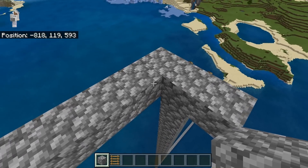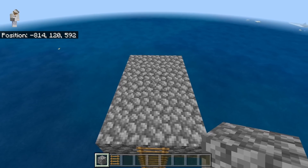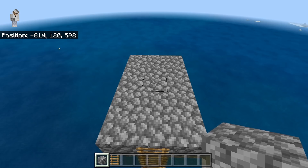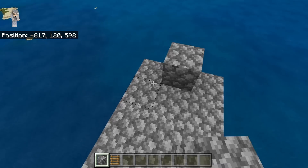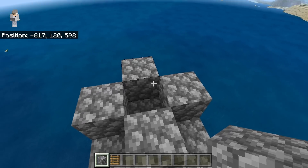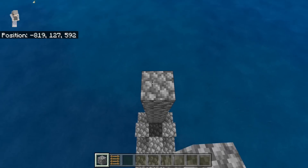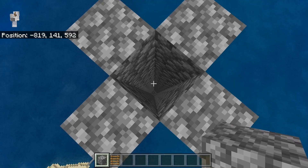Now just fill in the platform. After you have made this platform, then you're going to take some solid blocks and place down four. Then extend each of these sides up until they're a total of 22 blocks high. Once you have finished building this 22 block high tube, it should be looking something like this.